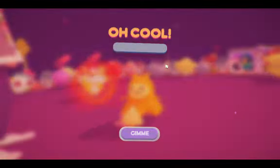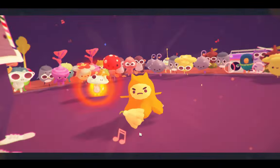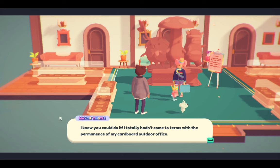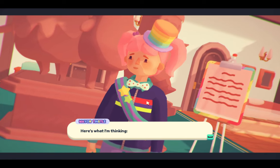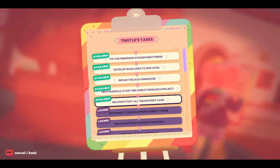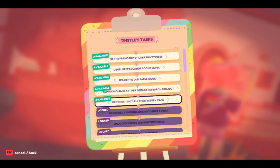All right, there we go! Oh, look at that seed — it's amazing. I need to grow a new friend. 'Complete cause — I totally haven't come to terms with the permanence of my cardboard outdoor office. Now that I can use town hall we can get started on all the projects I have planned to save Badge Town.' Fix the friendship sticker printing press — that sounds amazing. Develop wildlands to second level, prepare the old farmhouse, help Renolia start her ooblet research project, and reconstitute all the mystery cans.